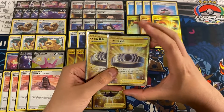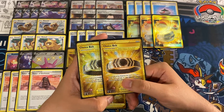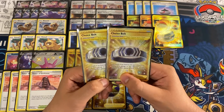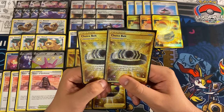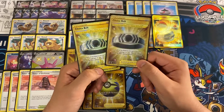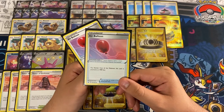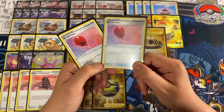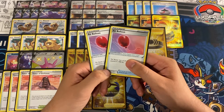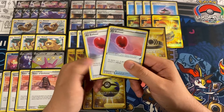We are playing two copies of Choice Belt. The effect: the attacks of the Pokémon this card is attached to do 30 more damage to your opponent's active V. Very good because G-Max Swallow Up is 250 — with this it's 280, which knocks out Palkia VSTAR and Arceus VSTAR. We also play two copies of Air Balloon. The effect: the retreat cost of the Pokémon this card is attached to is two colorless less. Everything besides Gengar VMAX has two colorless or less retreat cost, so this basically gives them free retreat. Choice Belt goes on Gengar VMAX anyway, so that works out.